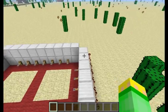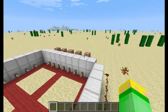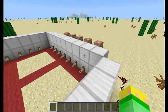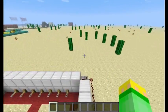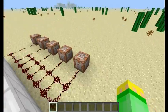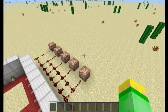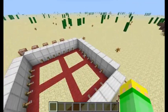Hey guys, welcome back. Today I just want to show you this minigame I made called Horse Racer. Since the 1.6.1 update the horses came, I thought horse racers would be cool, so I made this minigame called Horse Racer — as the title says. The download link will be in the description.